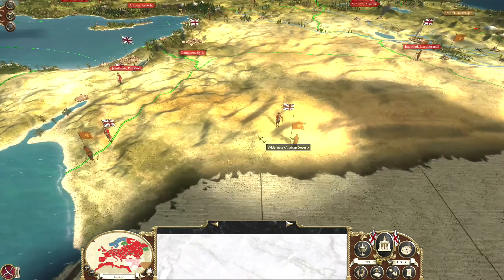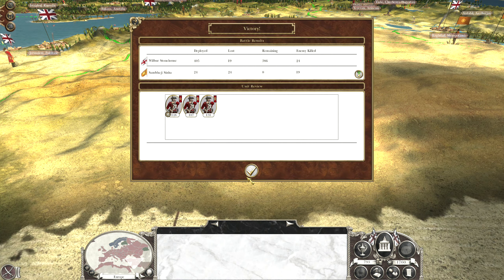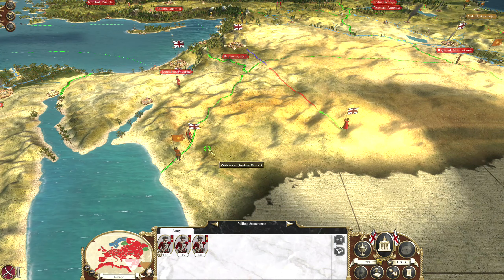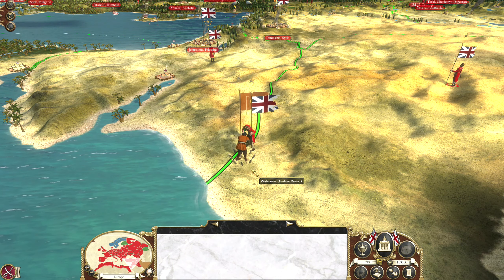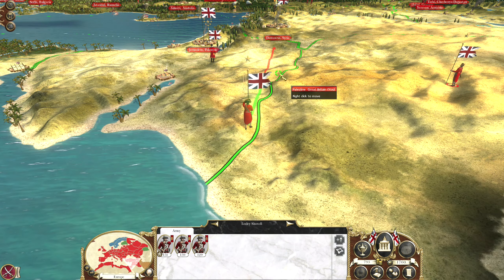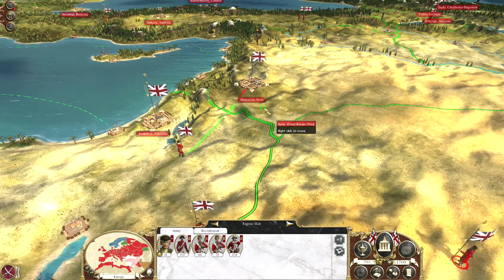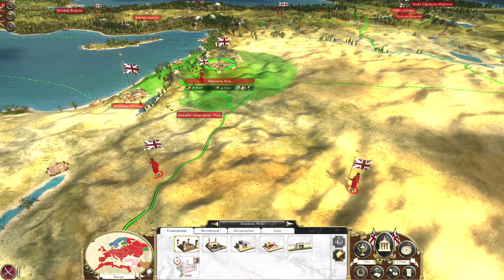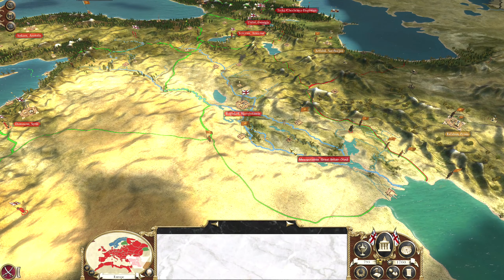We actually have these battles to do down here — let's just quickly do these. Now they can move back to Damascus where the cannons await. Because we have this chap, Eugene Hale, who is going to consolidate these forces again and head towards the east.